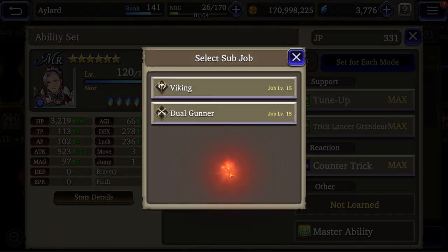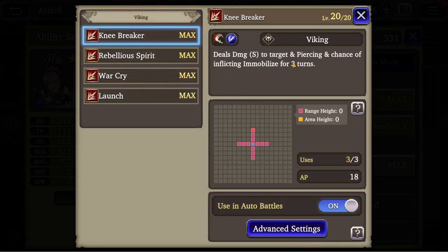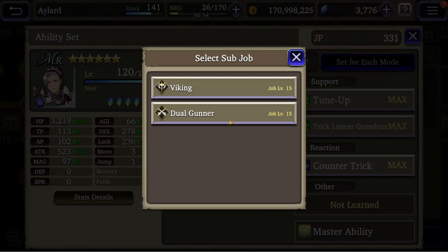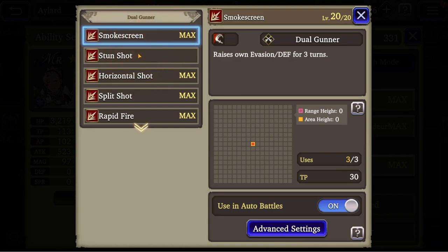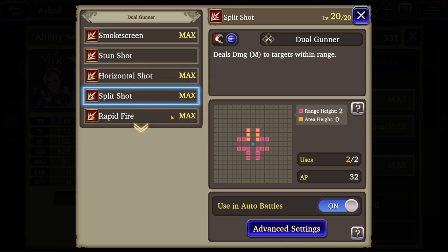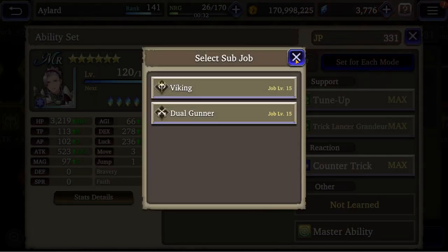As for subjobs, you get the Viking subjob with Kneebreaker, Rebellion Spirit, Warcry, and Launch. You also have the Killer Axe, which I don't have unlocked. Then you have the Dual Gunner, which I think is a good solution: Smoke Screen, Stun Shot — this is a good AoE — Split Shot, Rapid Fire, and Quadruple Shot. If you're lacking someone who can do that, you can go with McLeod.